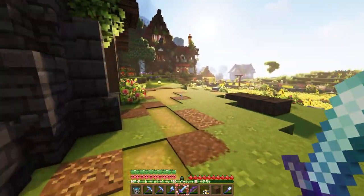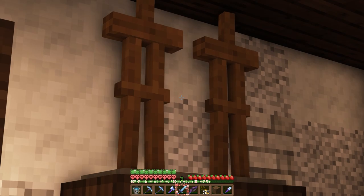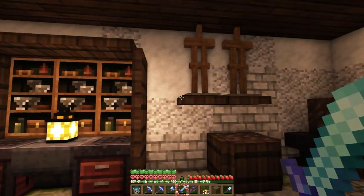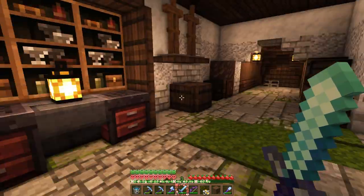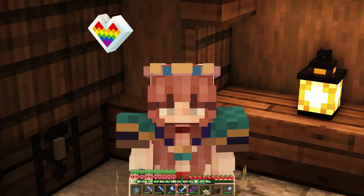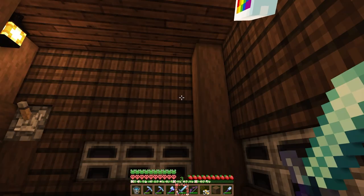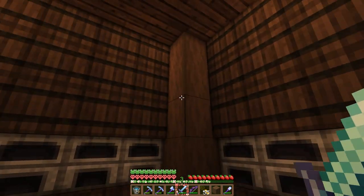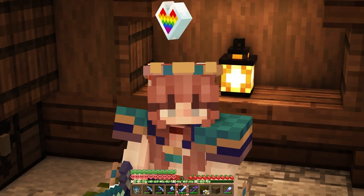Inside, we have a smithing area with some armor stands — I still need to get some armor for those — but we have lots of smithing tables, storage, raw iron, anvils, all that stuff. And then down the hallway, we have our furnace array. It's completely automatic — or it should be. I haven't actually tested it out yet; I probably should have done that.